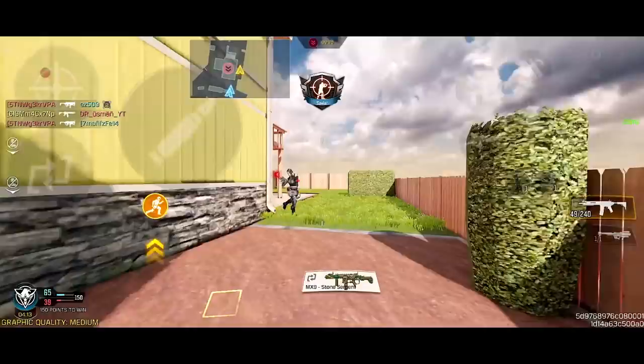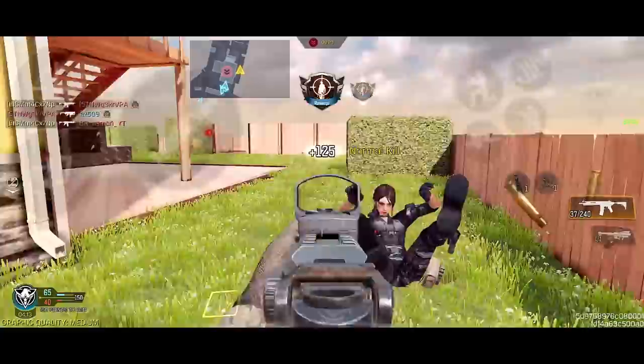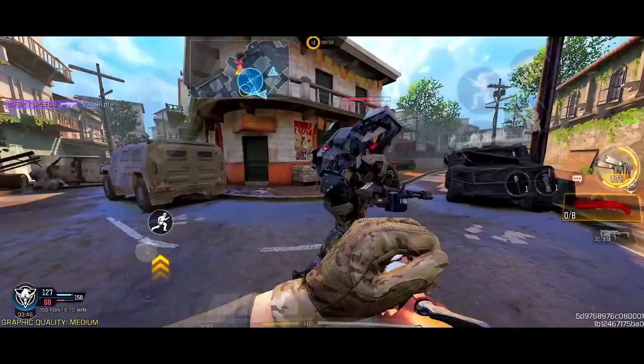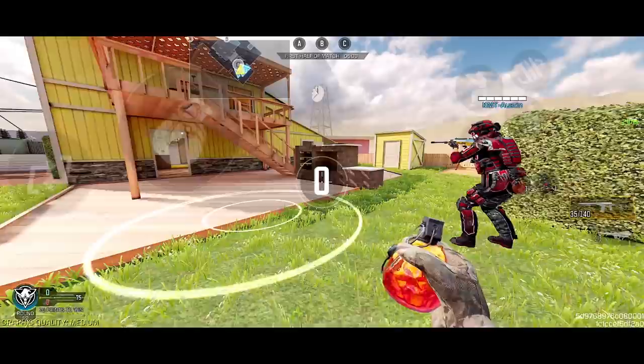One thing I forgot to mention from the first episode of this series is scorestreaks. This is more of a personal preference, but knowing that you're going to support your team and die less, it makes sense to have bigger scorestreaks. Pred Missile, Sentry Guns, Goliath, Cluster Strike, Veto — anything you want. UAVs will still be a good choice so you can provide information to your team.